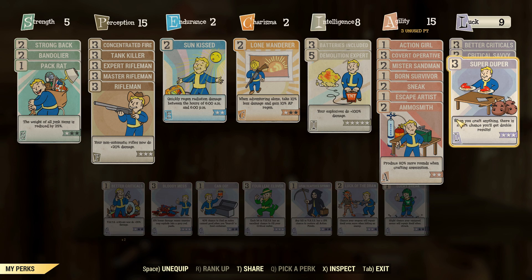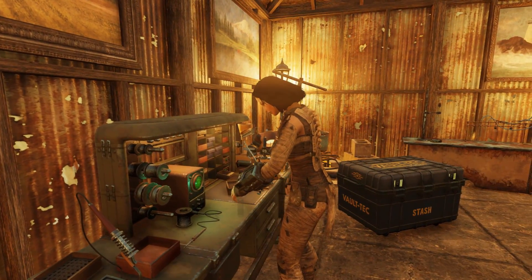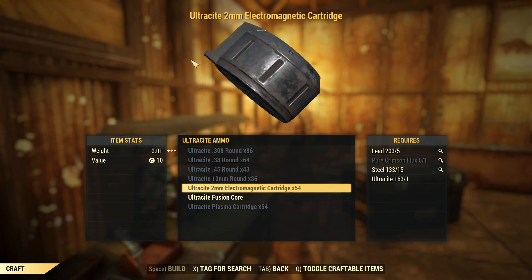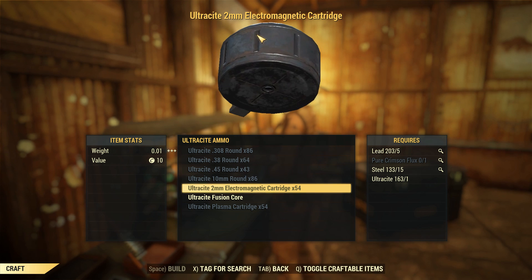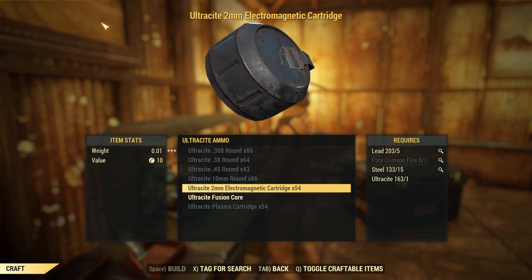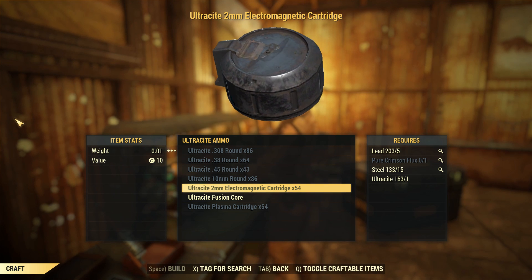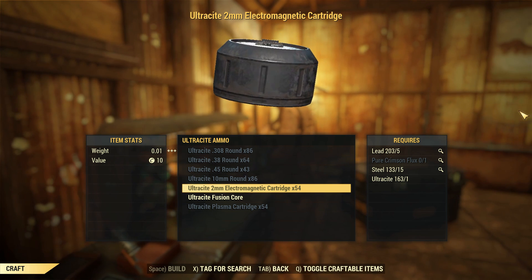When crafting ammunition for this, always remember to put the Super Duper and Ammo Smith perks on to increase your ammo output per component. Going down to ultracite ammo — because this is a prime weapon — it requires a little bit of pure crimson flux. The easiest way to get that is to go down to the Cranberry Bog when people fight the Scorch Beast Queen; basically all of the cranberries lying around turn into pure crimson flux. You'll notice I'm making 54 rounds per only one crimson flux, so that's a whole lot of mileage for just a couple of berries.